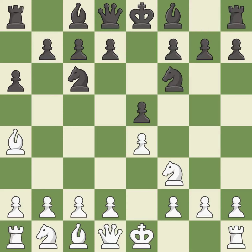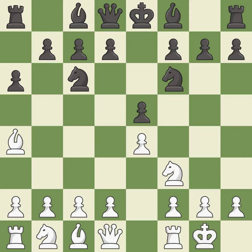Nf6 attacks the undefended e4 pawn and develops the knight at the same time. Castling gets the king out of the center and prepares to develop the rook to e1. b5 gains space on the queenside and threatens the bishop on a4. Bb3 retreats the bishop to a more active square.